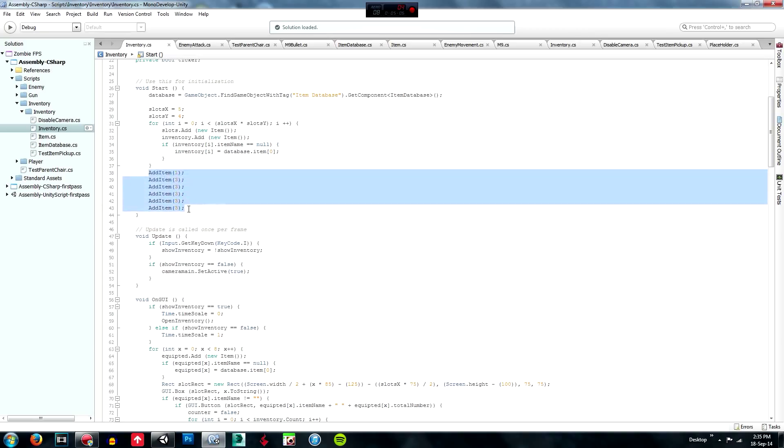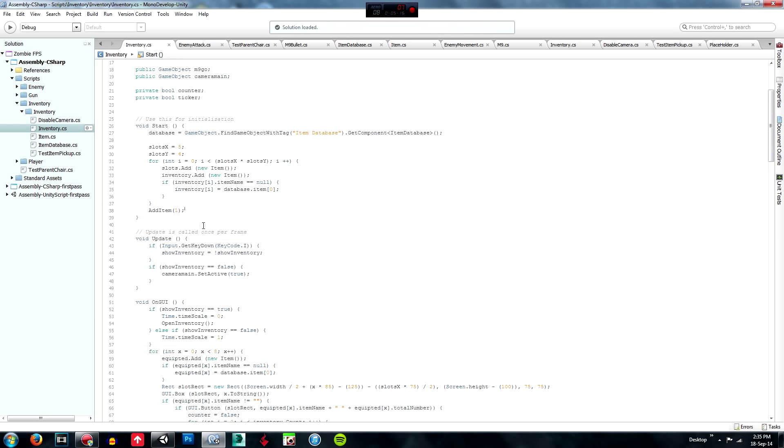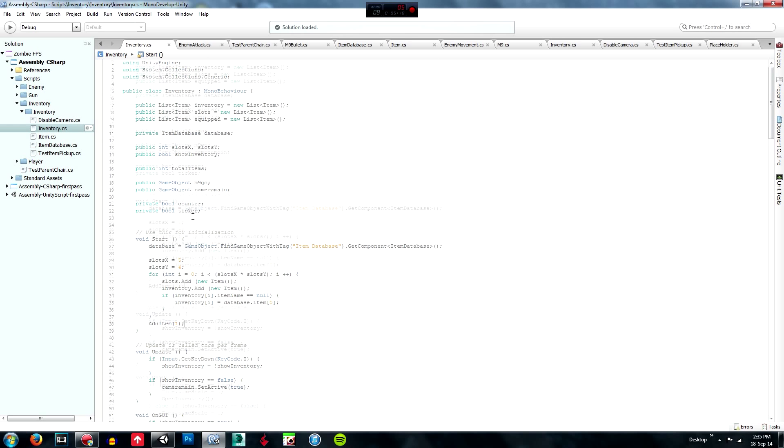These were just used for testing purposes; we don't need all three at the moment so just keep with one — addItem 1.